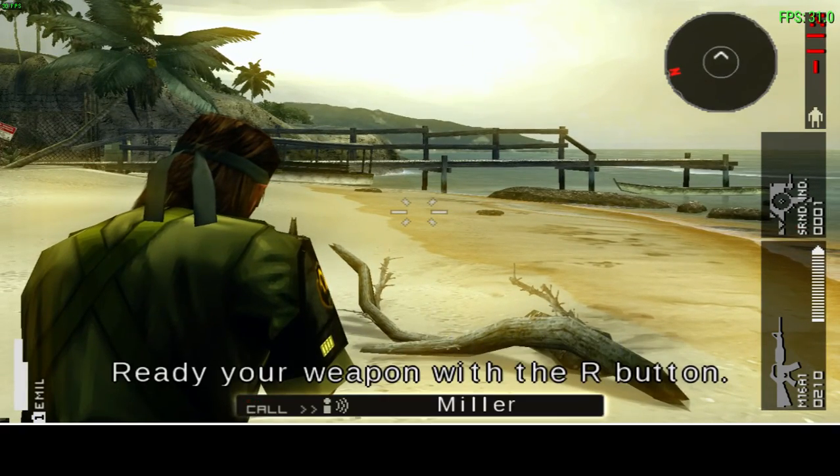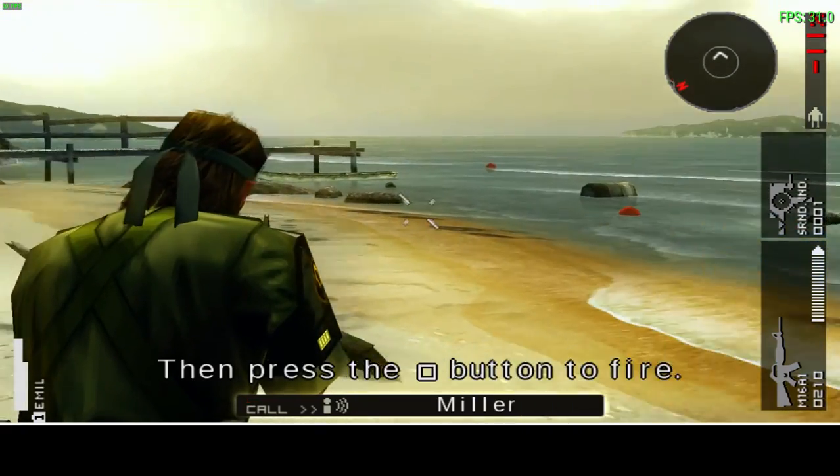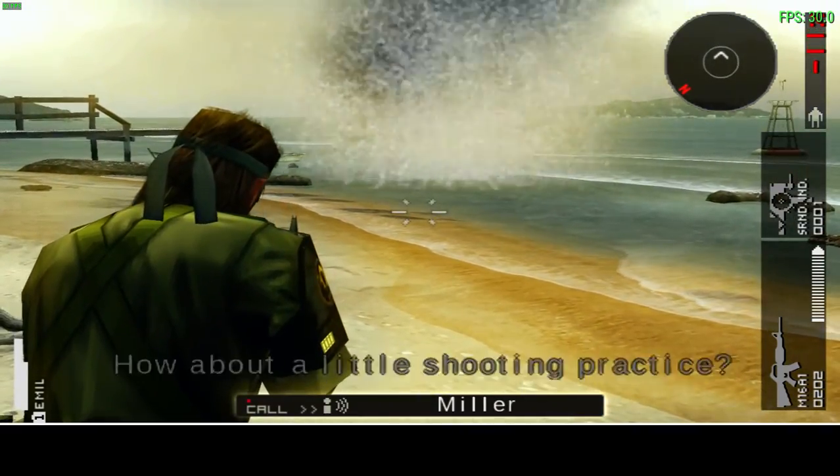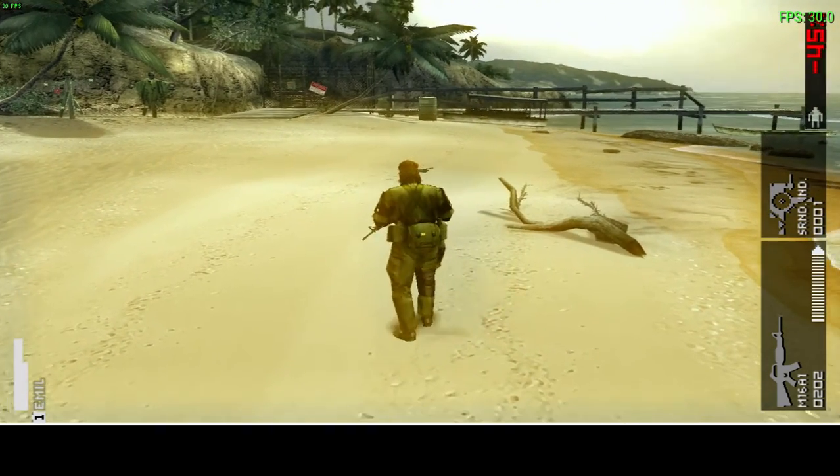Ready your weapon with the R button, then press the square button to fire. How about shooting practice? Try hitting a coconut.